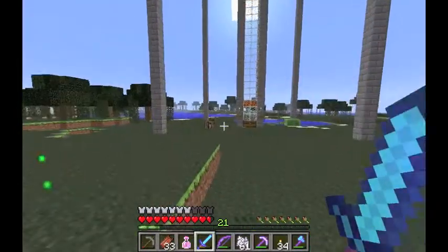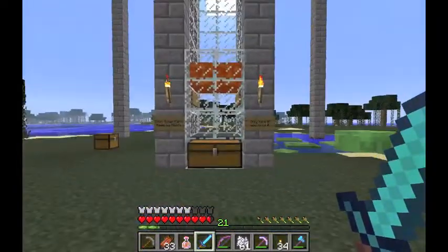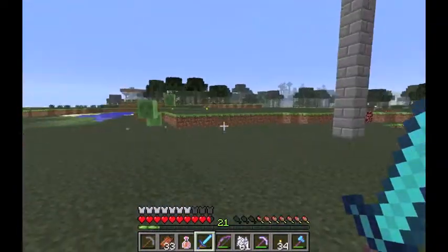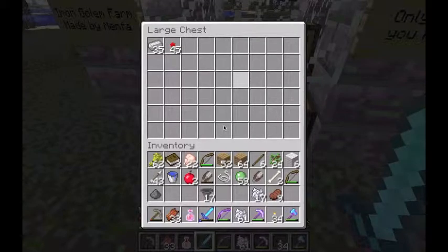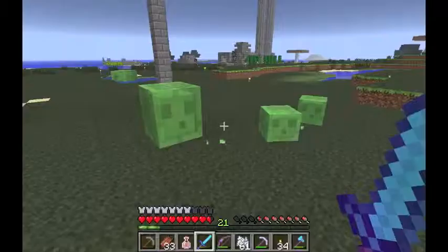Anyway, this is what happens. The iron golems get pulled all the way down here and then they get killed by the lava. And this is the amount of iron I've got so far, plus all the ones required to make the hoppers.